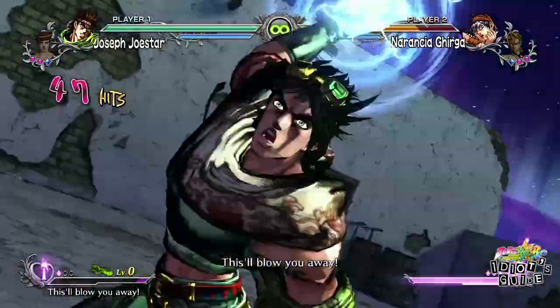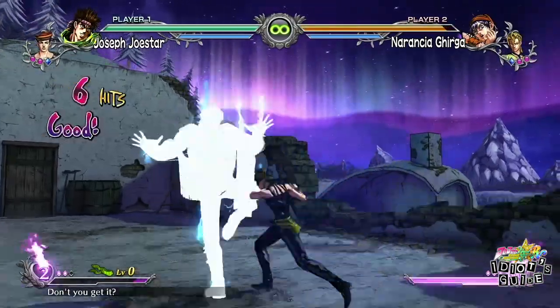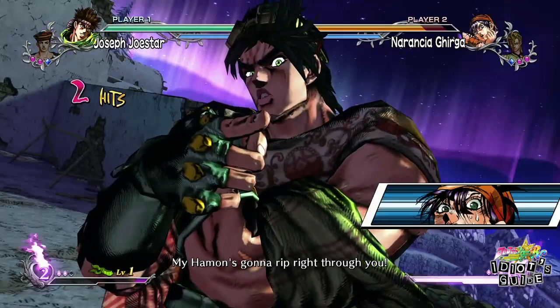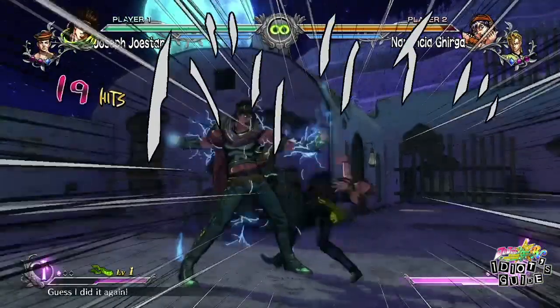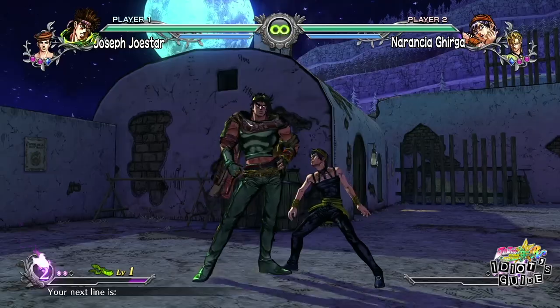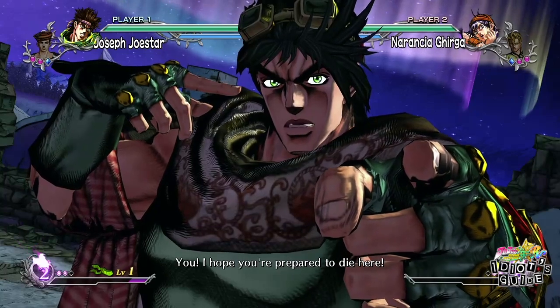Joseph also has three counter attacks in the game. Two of them are used not only as a counter, but the counter doesn't do any damage — it actually increases your Hamon strength from level zero to one, and two is the max. When you increase the level of your Hamon, your Hamon-infused attacks do more damage.